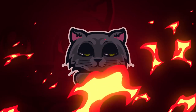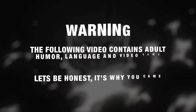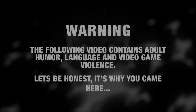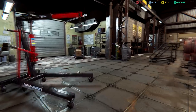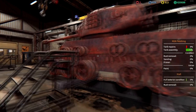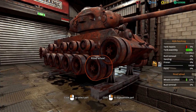Welcome back to Tech Mechanics Simulator. We are here in a workshop which is a little bit bigger now — I've expanded it some. We have an M26 Pershing to work on. This one is pretty ratty as you can see, so we have a lot of work to do.